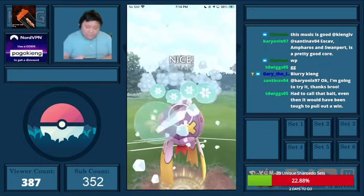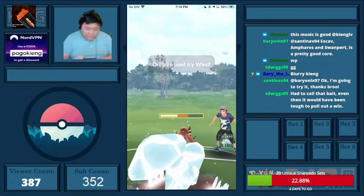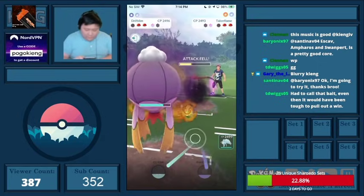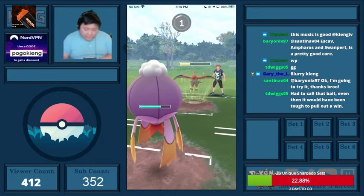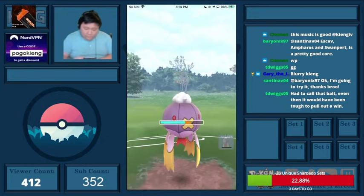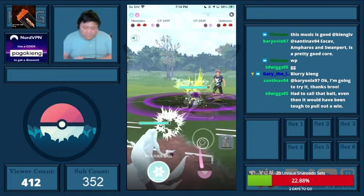I throw here just so I can get the debuff — I don't expect them to shield, and they don't. They're clearly going for the Brave Bird, but it is debuffed now. I'm going to instantly switch, and it's an Umbreon in the back. This is looking pretty good for me.